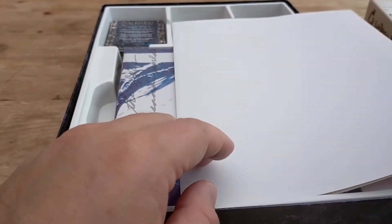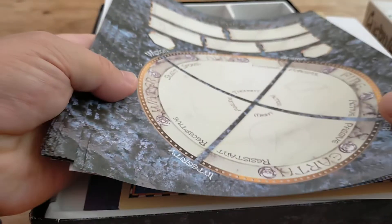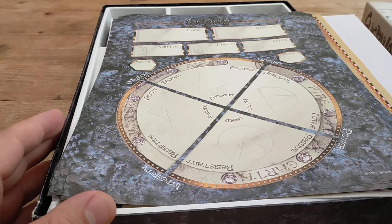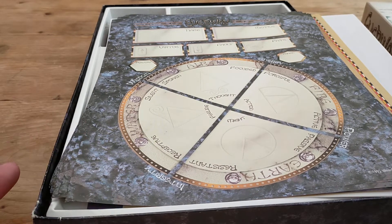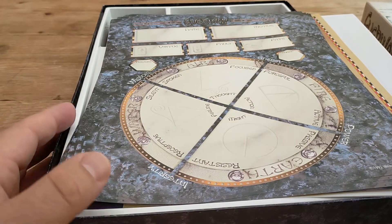Things are pretty different when you actually grab the character sheets. I've got quite a few here — this is a blank one — and as you can see, one of the first things you're going to want to do is draw some vision cards to fulfill your virtue, your fault, and your fate.